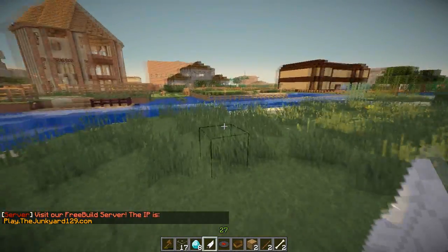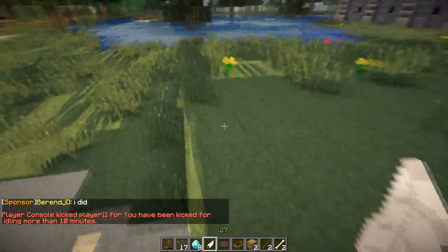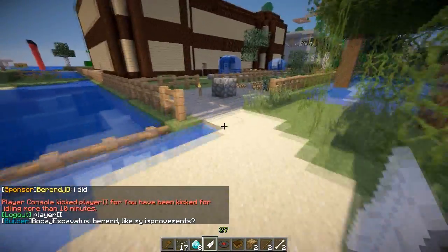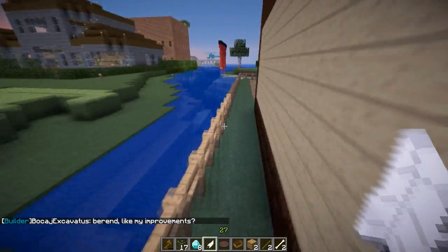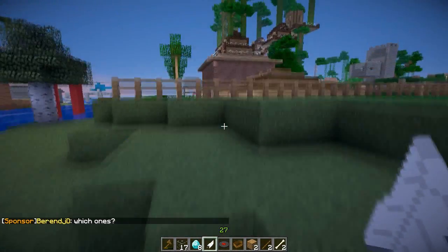So that's the first thing. The second thing is we want to give people a reason to keep coming on. For some people, just building isn't enough. So with that in mind, what we're thinking of doing on the free build server and the MMO server is having an admin store. You'll be able to buy and sell anything at the admin store — pretty much any item that exists in the game, you'll be able to buy and sell to the server there as well.